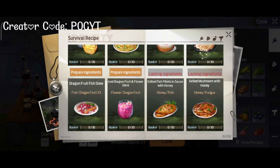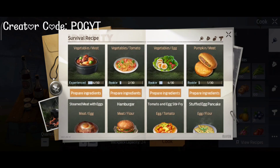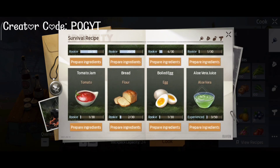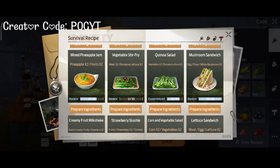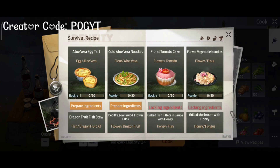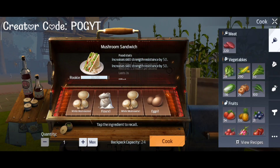Next is skill strength. Skill strength increases the speed and strength of your weapon and armor. The food is the Mushroom Sandwich, and it will increase your skill strength by 50.